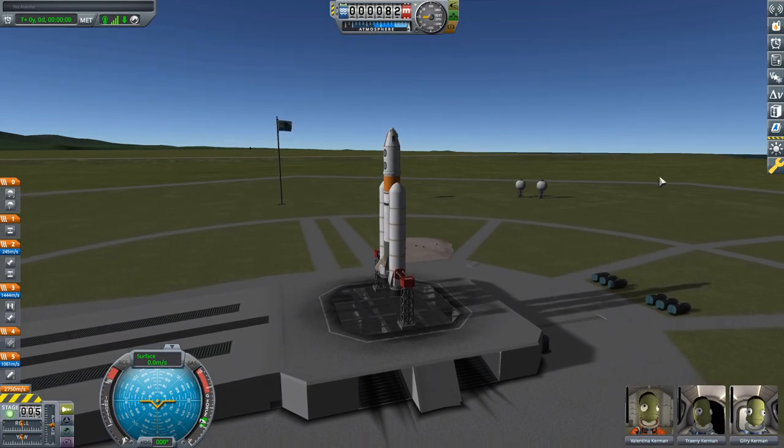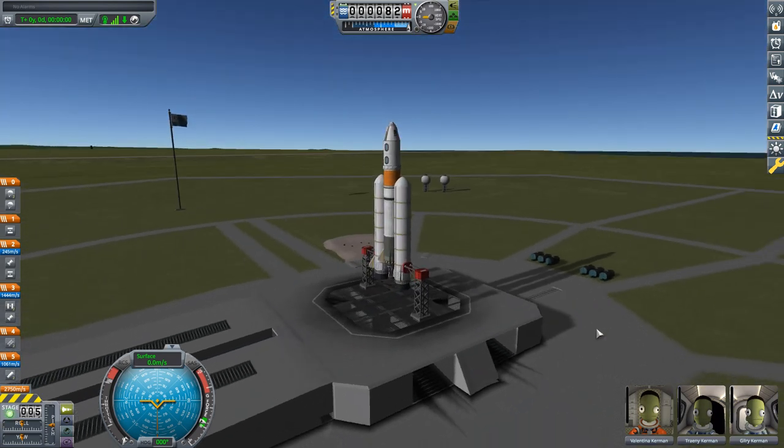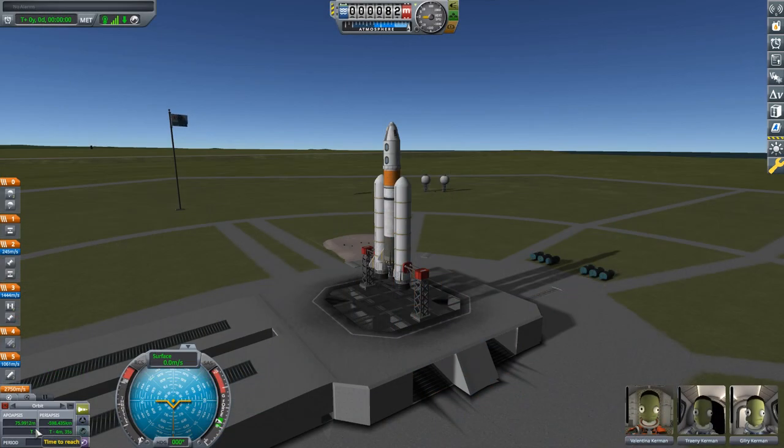Our basic game plan is to get above 70 kilometers — that's space — and build up speed eastward to about 2,280 meters per second to achieve orbit. This being our second orbit, we're going to refine our technique a little. In maneuver mode, we now have time to apoapsis and time to periapsis data — numbers we unlocked by upgrading the tracking station. I'll talk about how to use these numbers during the final insertion phase to more precisely insert ourselves into orbit.